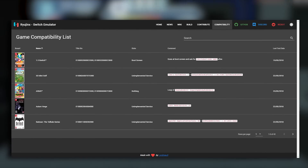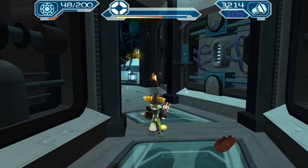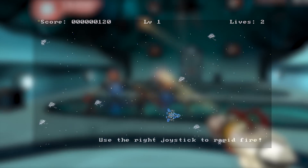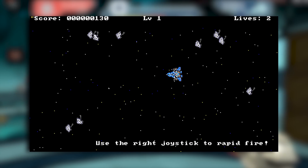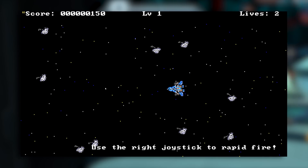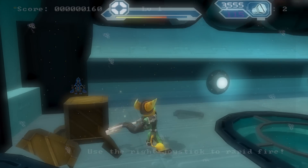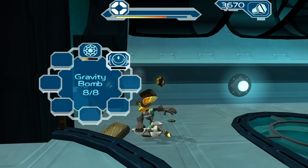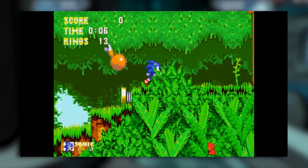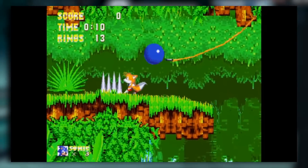Let's now quickly go over exactly what games are currently booting and working on both of these emulators. It all started back in January of this year when Space Game, a Switch homebrew title, was first playable on the Yuzu emulator. With the swift release of Ryujinx, this space game also became playable on that. The next game to become playable on both emulators was Sonic 3 using RetroArch for the Switch. At this point in their development, neither of these emulators were booting commercial games.